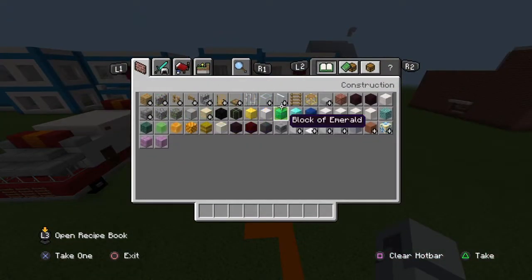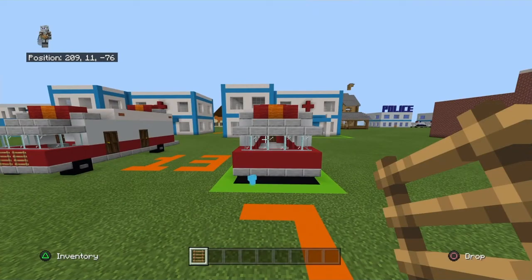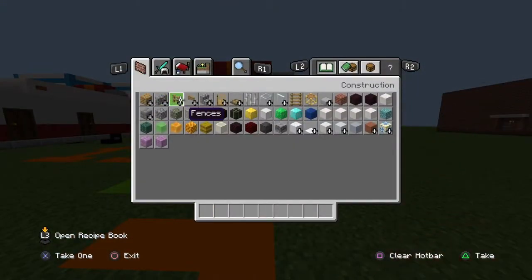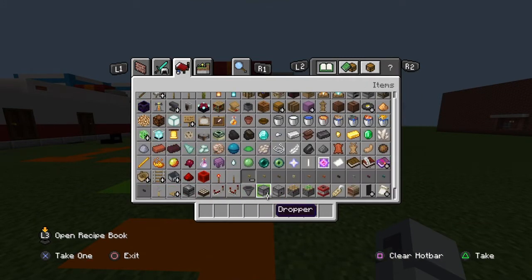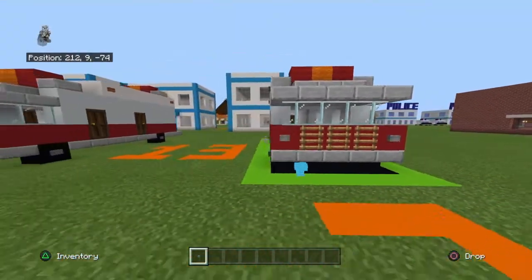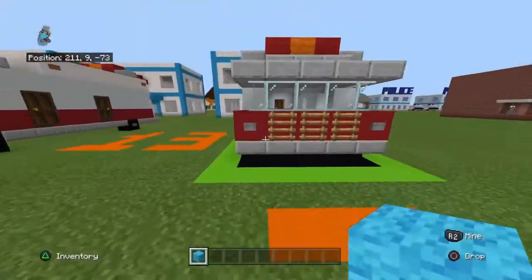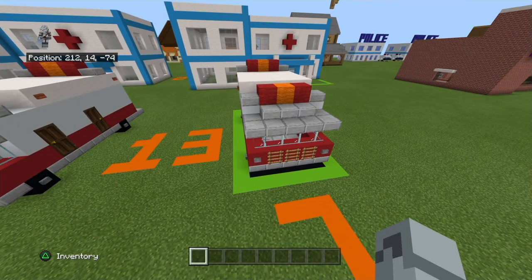Clear your inventory and get ladders. At the front, on the three middle red concrete blocks, place normal ladders. If you want, you can also place a stone button or acacia button on either side of that to represent the front headlights.